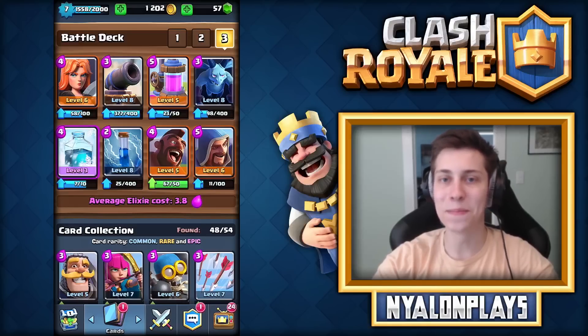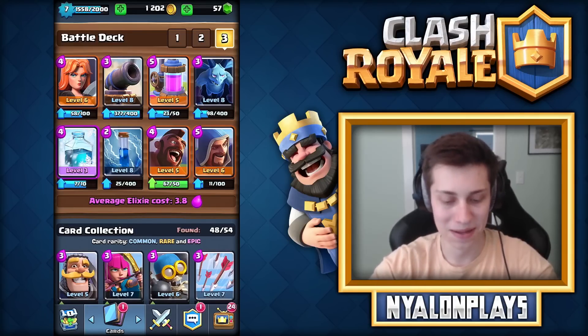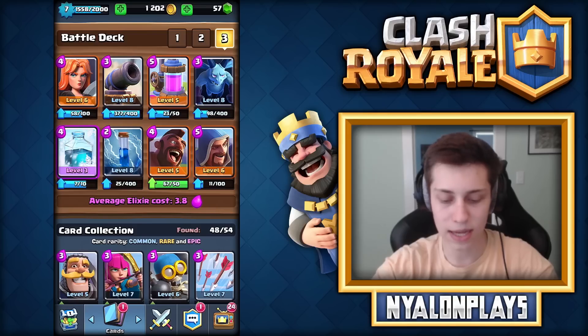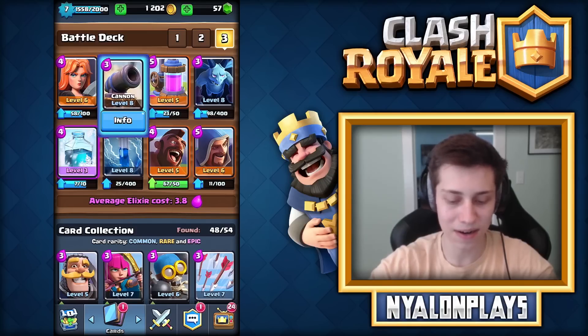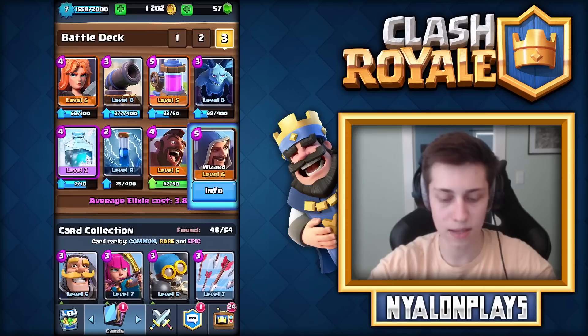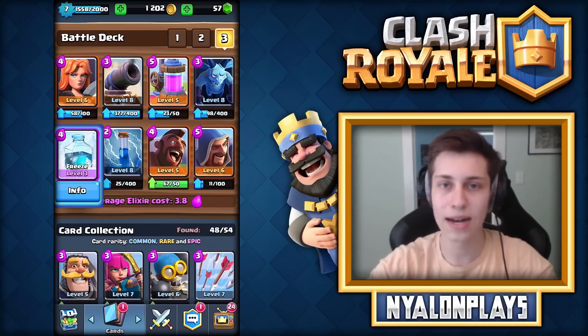Hey guys, Nylon here, and welcome back to some more Clash Royale. Today we're going to be playing with the Freeze deck, as you guys can probably tell from the title and thumbnail. Here's the deck - we obviously use the Hog Rider, you've got to use the Hog Rider with the Freeze deck. We've got the Elixir Pump to cycle through; it's a 3.8 average Elixir cost, which is pretty low. And of course we got the Cannon to distract troops and take them down - it's really a must for most decks that use the Freeze spell.